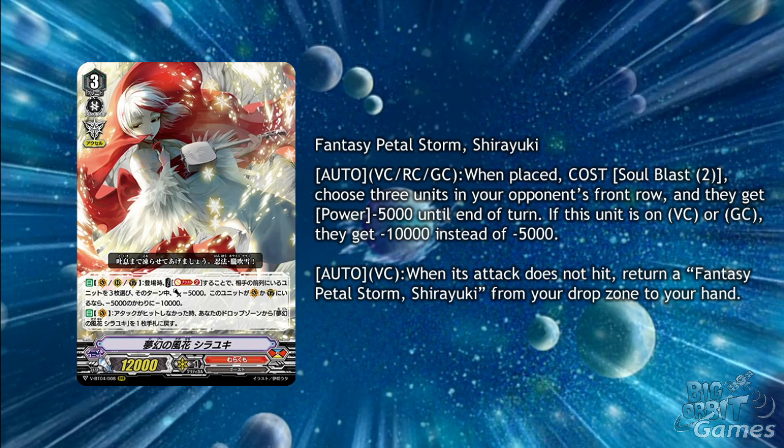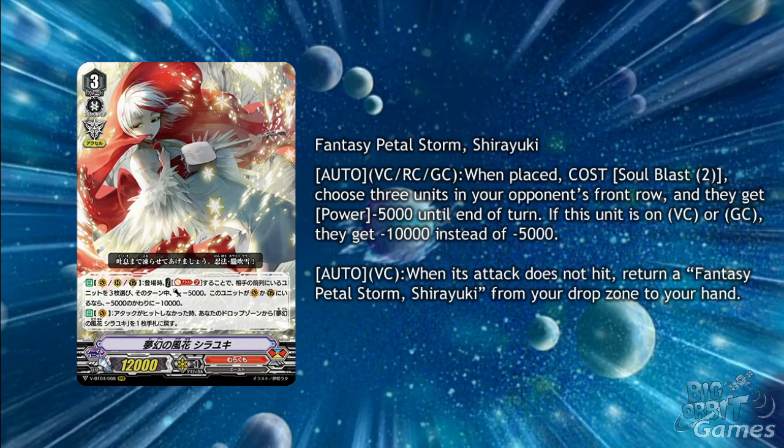She's retaining her old feeling while being more flexible and more deadly, as it affects multiple units now. Her second ability is Auto Vanguard Circle. When its attack does not hit, return a Fantasy Petal Storm Shiryuki from the drop zone to your hand, and even being able to recycle herself just makes her even better. The soulblast 2 is hefty, but providing you have enough soul, you can really start to make your opponent's attacks nothing to worry about. This works well against Dimension Police, as it can end up disabling their skills.